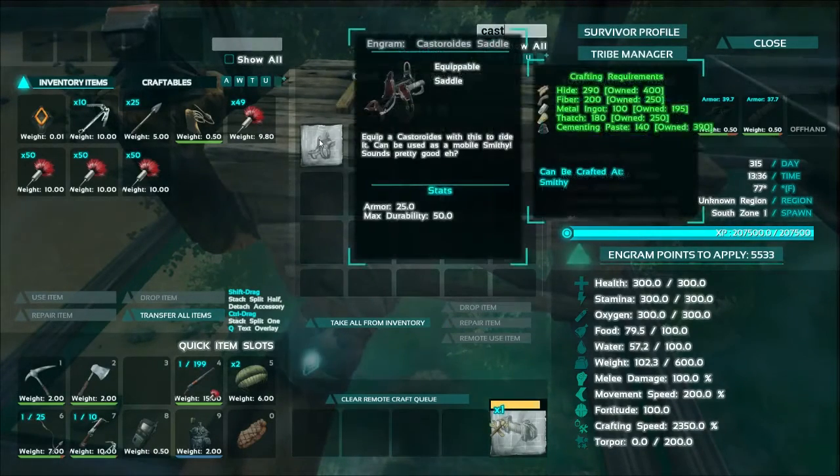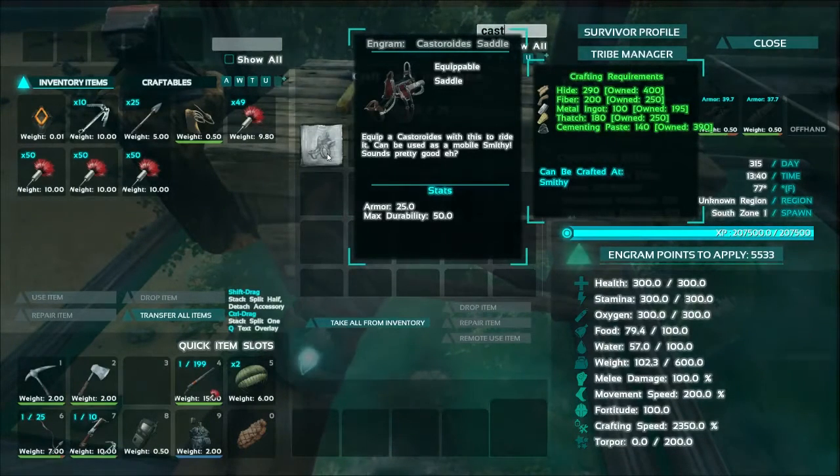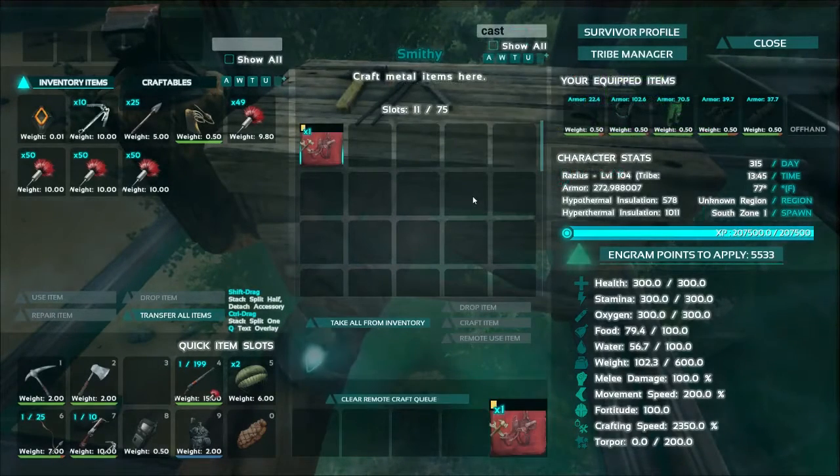And then your Castoroids saddle — which is the beaver saddle — is 290 hide, 200 fiber, 100 metal ingots, 180 thatch, and 140 cementing paste. That is pretty heavy duty, quite more than the Spino or the Rex, and it takes both of them short of the crystal and the pearls. But that is still a pretty hefty saddle right there. So let's go ahead and get that started.